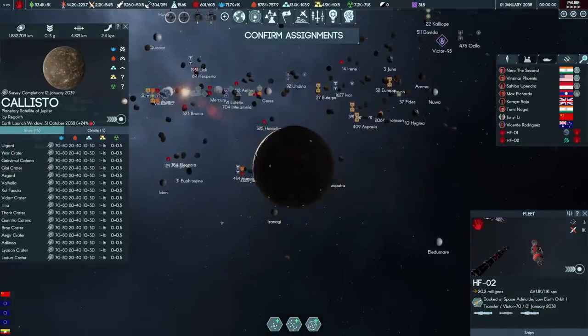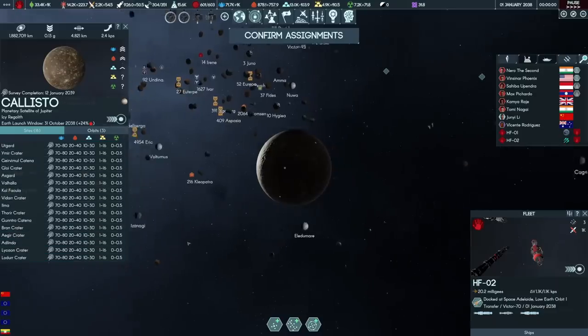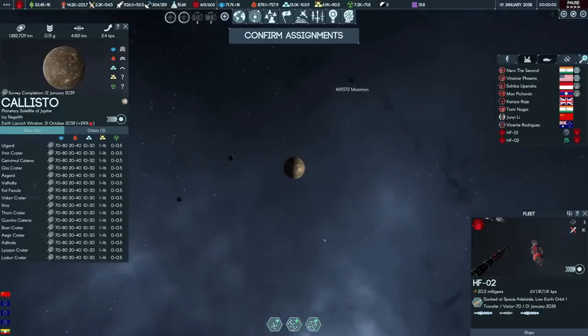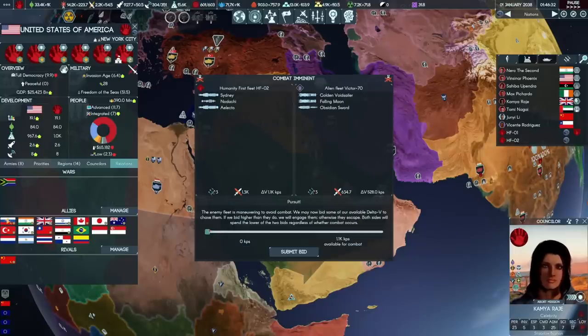We'll wait for the probes to arrive, we're building some colony ships, and we'll see. Alien and Reconnaissance Fleet 2 — with the Sydney and the Electo, let us engage. Again they're trying to leave, and again I will bid their entire budget of Delta V just to style on them. We submit the bid — they spent 508 KPS in the chase, which means they go into the fight with only about 20. If I didn't have the firepower advantage, I could also try and outmanoeuvre them until they went dead.